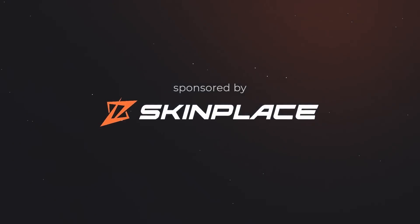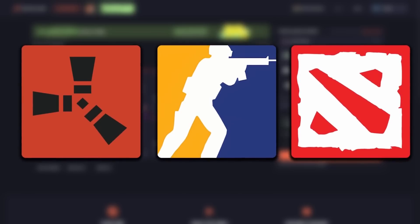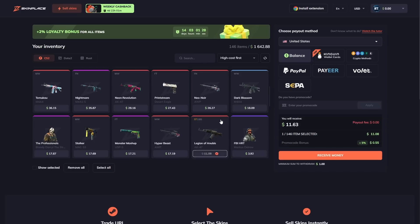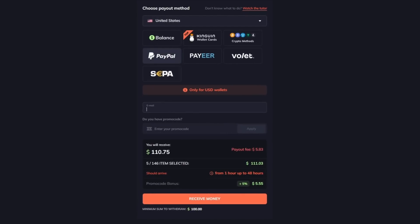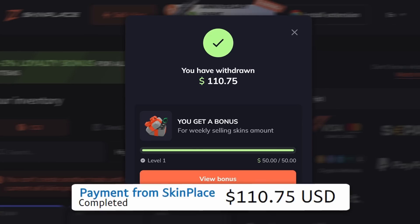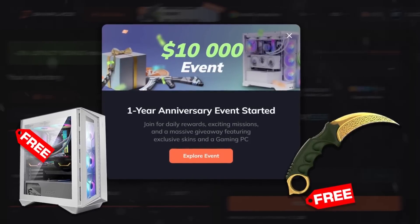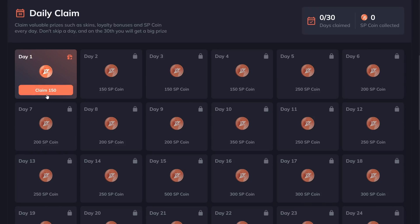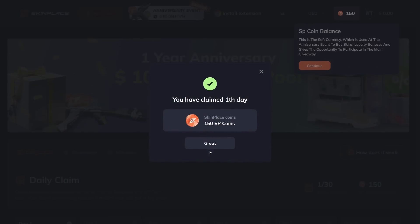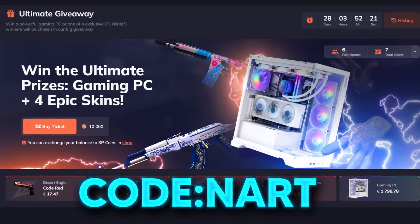Quick word from today's sponsor, Skinplace — the easiest and fastest way to sell your CS2, Dota 2, and Rust skins. Log into Steam, select your skins you want to sell, pick from the many different payout options available, and make sure to use promo code NART for an extra 3% bonus when selling your skins. Click receive money and your money will arrive instantly. You can also win free skins and PCs through Skinplace's first anniversary event, from September 16th to October 20th. Go to Daily Claim and receive points every day to exchange for prizes. Use the link down below in the description.